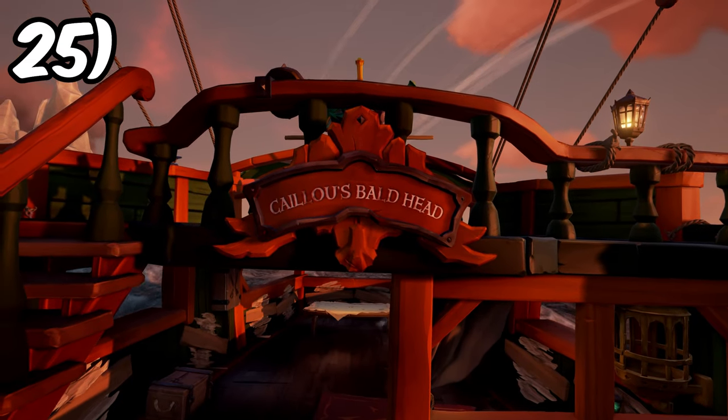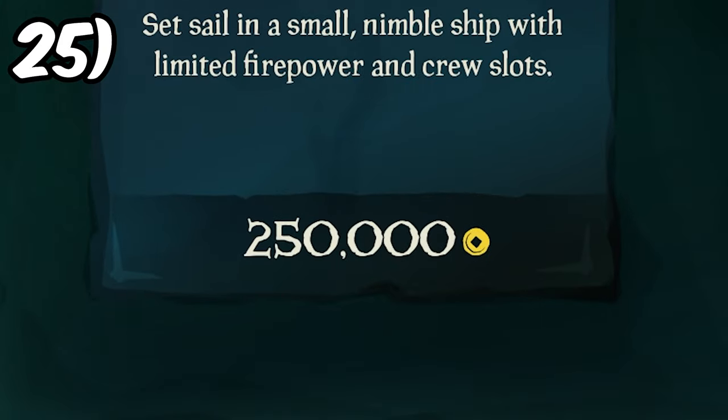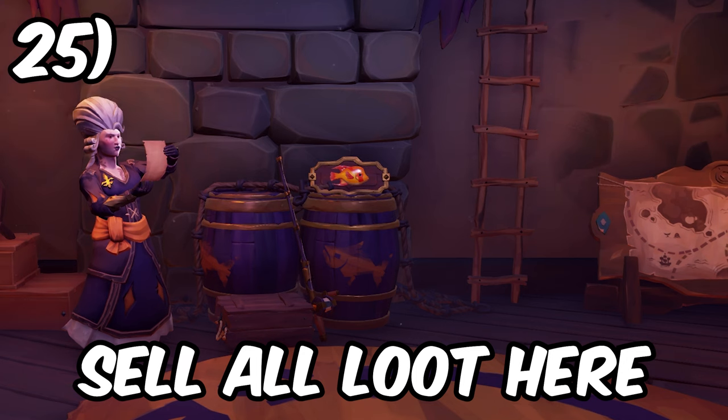Sailing on a captained boat will save you a lot of time selling loot. If you don't have one yet, you can buy one for as little as $250,000 in the main menu. Having a captained ship will allow you to sell all of your loot to just one NPC instead of having to run around the island.